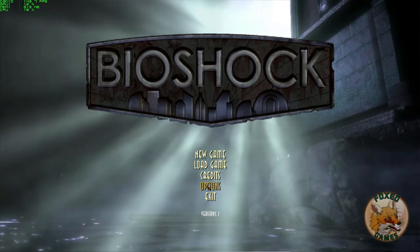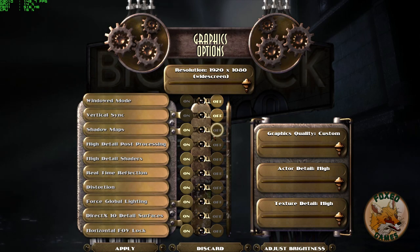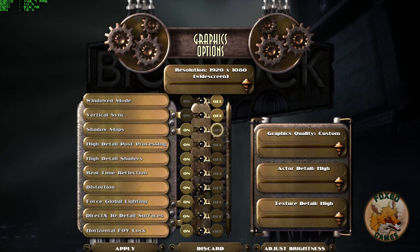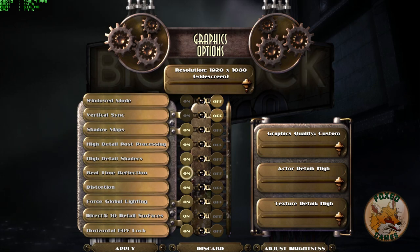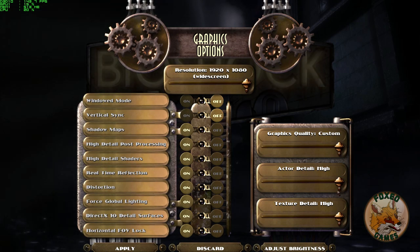Let's begin with the PC port. Bioshock feels mostly native to the PC platform, though it's missing a borderless windowed mode and a few other options. Graphics options include resolutions up to at least my monitor's max of 1920x1080, windowed or full screen mode, and on/off options for vertical sync, shadow maps, post-processing, high detail shaders, real-time reflections, distortion, global lighting, DirectX 10 detail surfaces, and horizontal field of view lock. There are sliders for actor detail and texture detail, as well as some graphics presets. Unfortunately, there are no tooltips or explanations for what most of these options do, and there is no specific option for anti-aliasing.